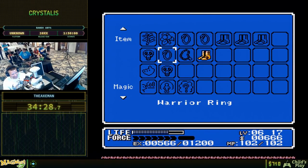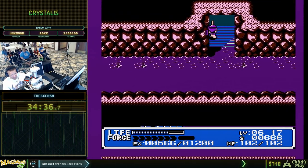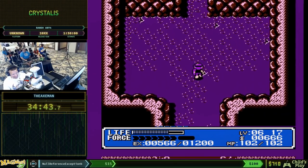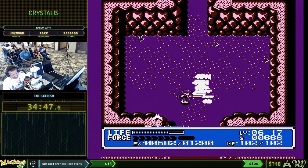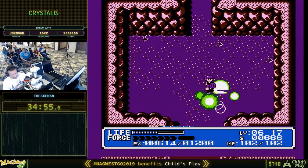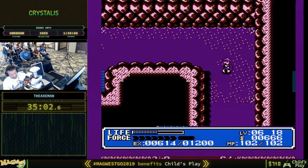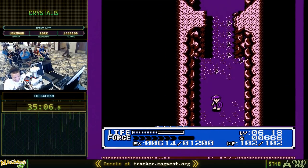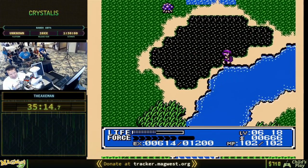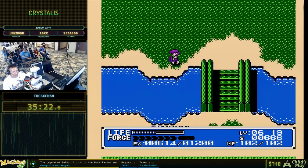Warrior Ring! With the rabbit boots we could just charge our sword while moving, but with the warrior ring we don't even need to charge — we get level one shots just by hitting the B button, very useful. And the orb — there's the first orb. That was another one — three orbs. So we've got the Orb of Fire and now three orbs.